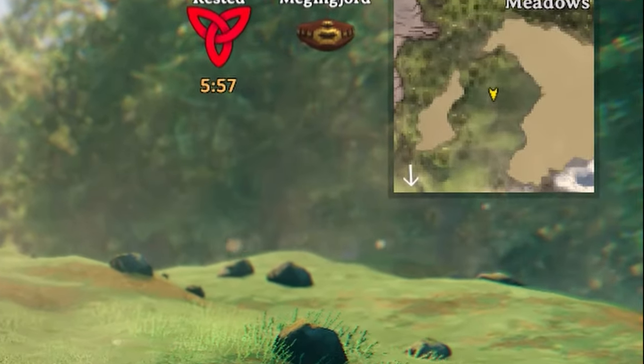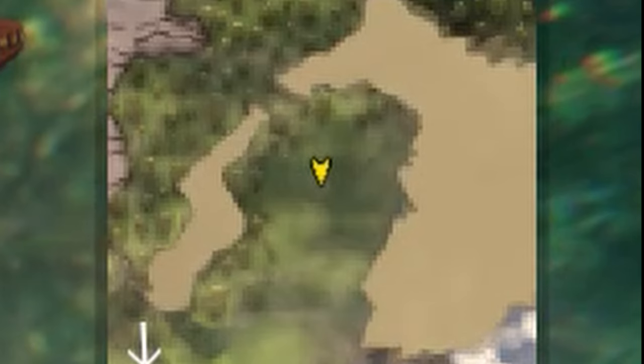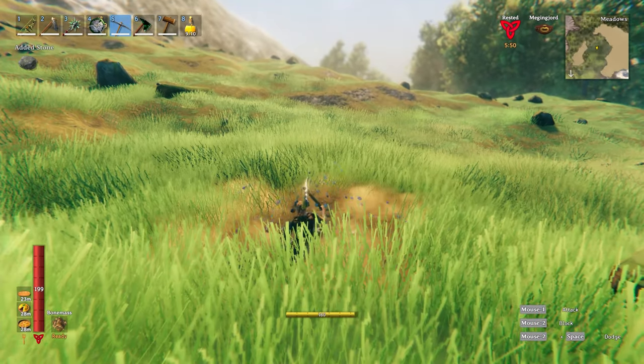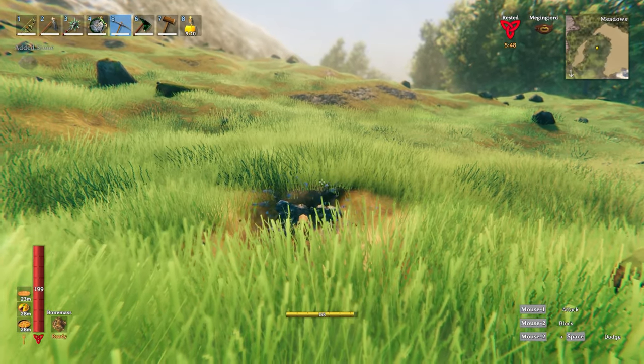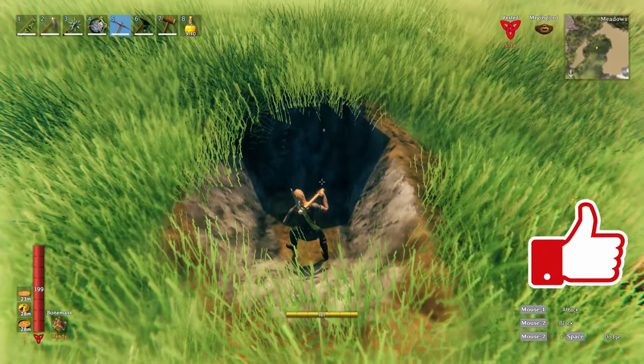If I look at the direction that I'm facing in my minimap, I'm facing directly south. The ground is going to run across a north-south-east-west direction, and you can see that's happening here.